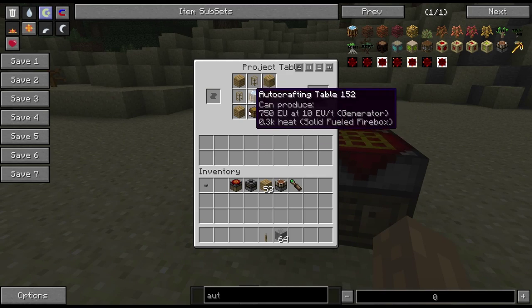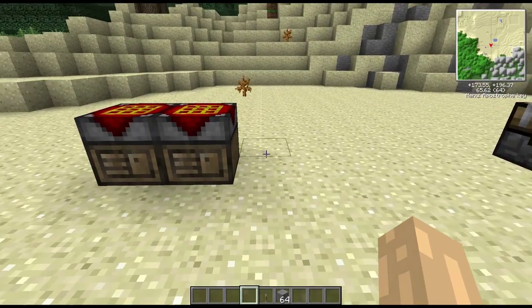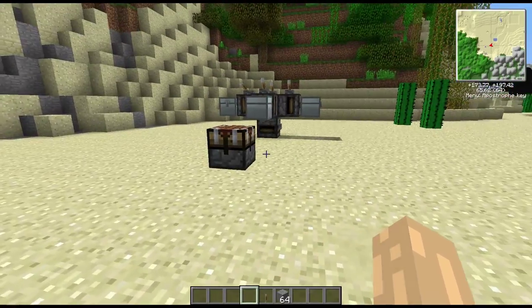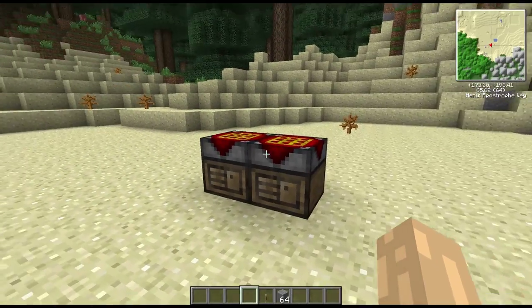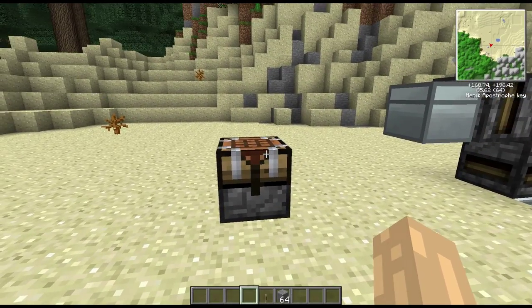The Buildcraft version you can do with wood and a piece of glass — pretty much. The RedPower version needs more gold, redstone, dope wafers, hand saws, and things like that — much more difficult to make.